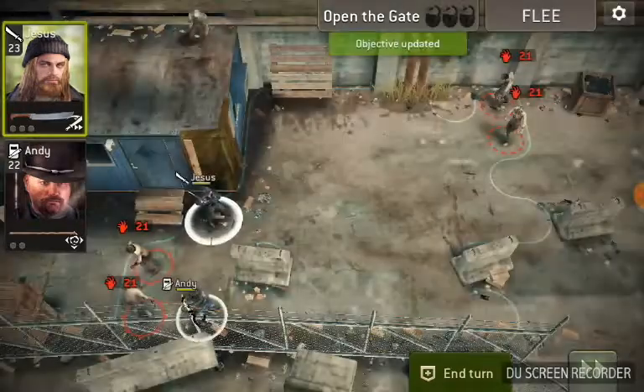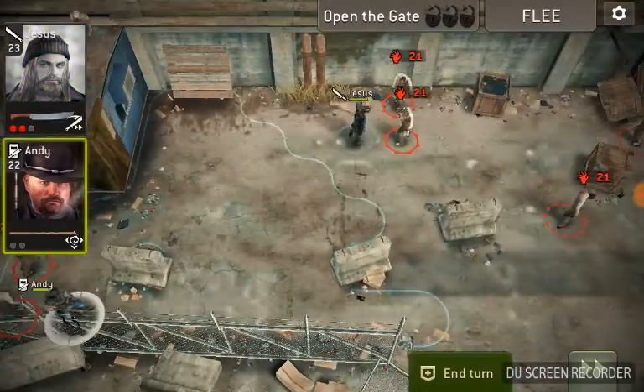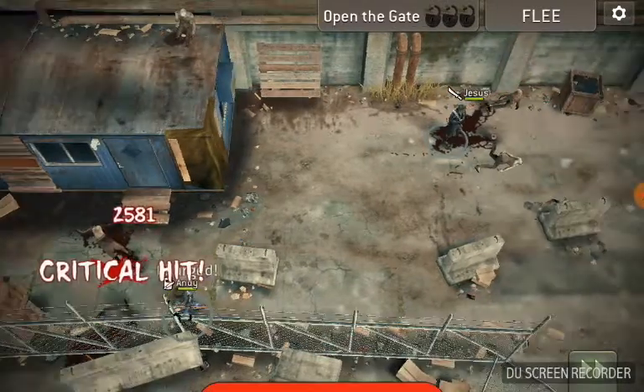Notice that my bruiser — if you didn't notice it — has Morgan's staff. So this should be a little bit easier than the original two that we were given.